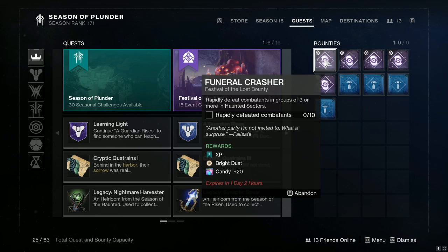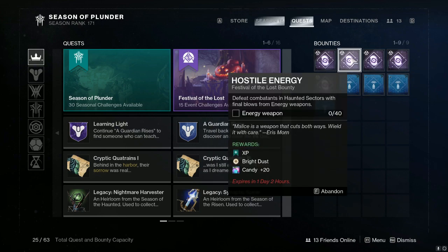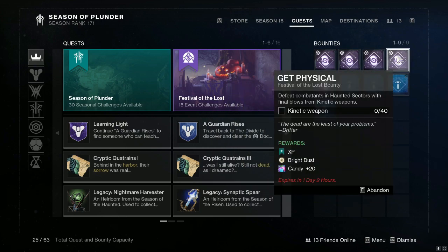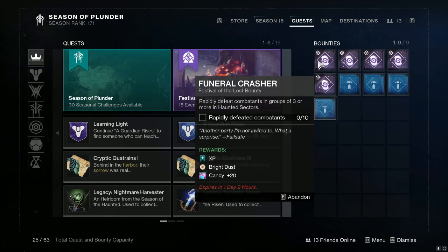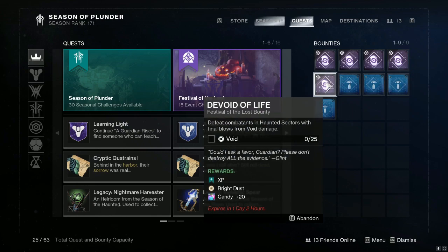You're able to hold up to five repeatable bounties from that vendor at a time, and these repeatables are very easy. We got: defeat combatants in groups of three or more in a haunted lost sector, energy weapon kills, grenade kills, kinetic weapon kills, void kills — it's very easy. So now I'm going to hop into the haunted lost sector and complete all of these.